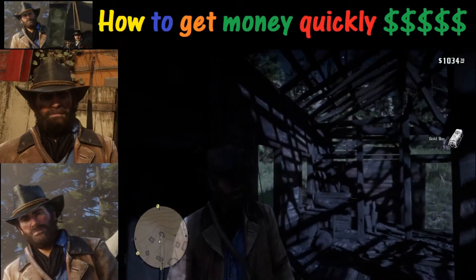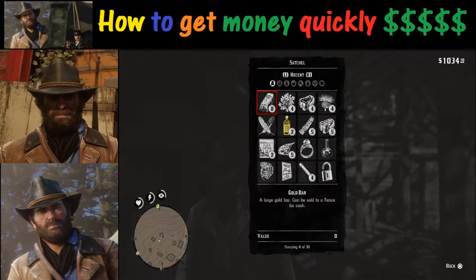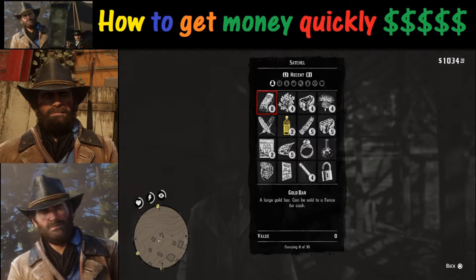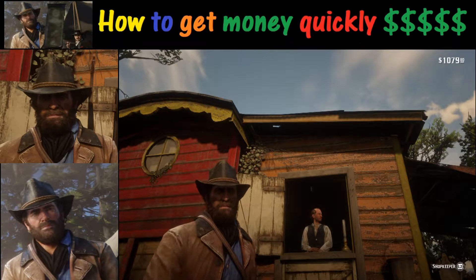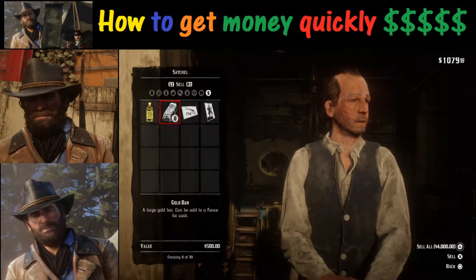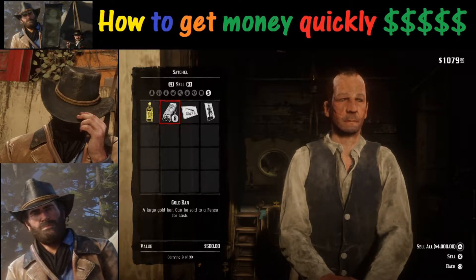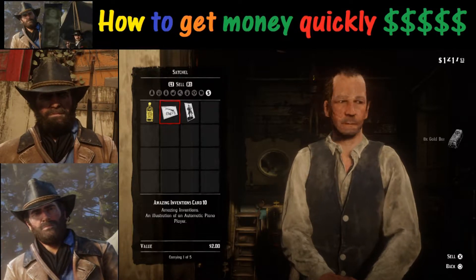If you look at the top right-hand corner of the screen you'll notice we have $1,000. If you go into the satchel you'll notice we have eight gold bars, and you'll also notice that Arthur's beard has grown quite a bit over time. Now all we need to do is go to this guy and trade them in, and we can get another quick $4,000 — which will bring our total up to over $5,000.